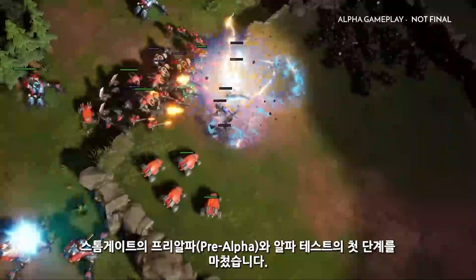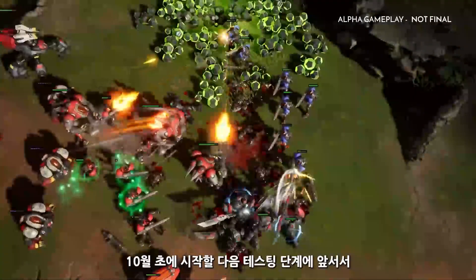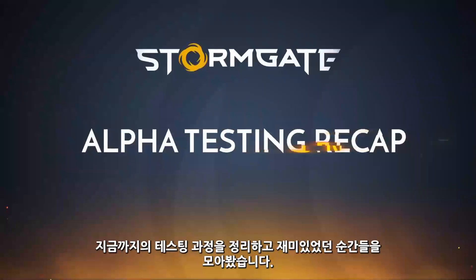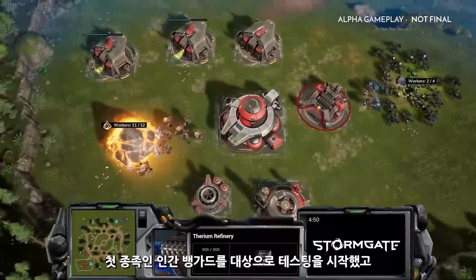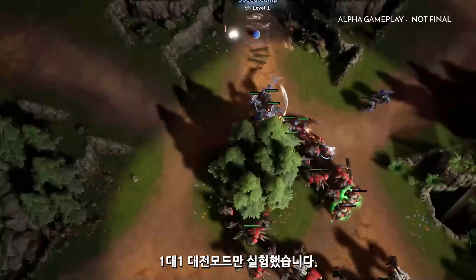Our first phases of Stormgate pre-alpha and alpha closed testing have ended, and as we gear up for the next round of testing starting in early October, we thought it would be fun to recap how testing has been going and to share some of our favorite moments. We started with testing our first faction, the human Vanguard, in one-versus-one competitive.